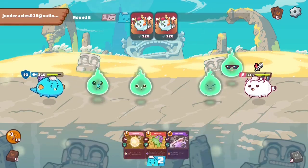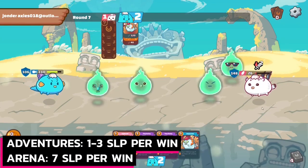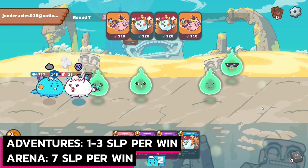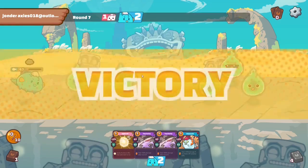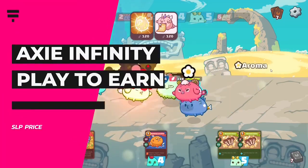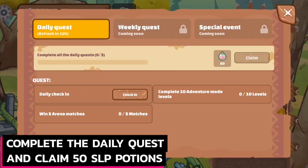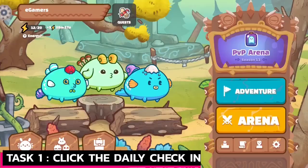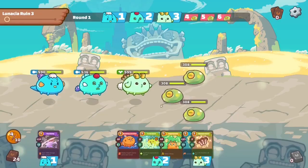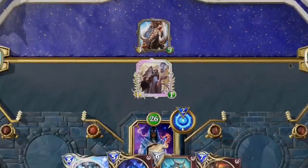The Ronin Sidechain: Ronin is an Ethereum sidechain under development by Sky Mavis, the company behind Axie Infinity. With Ronin, Axie Infinity aims to provide free and fast transactions to the gameplay and a seamless experience. Axie Infinity is one of the most playable games and the one with the most growth. Players from Indonesia, Venezuela, and other countries play Axie Infinity daily to sustain their households and pay for their expenses.